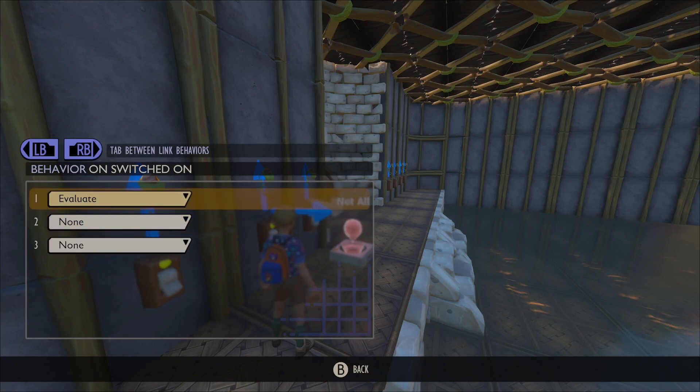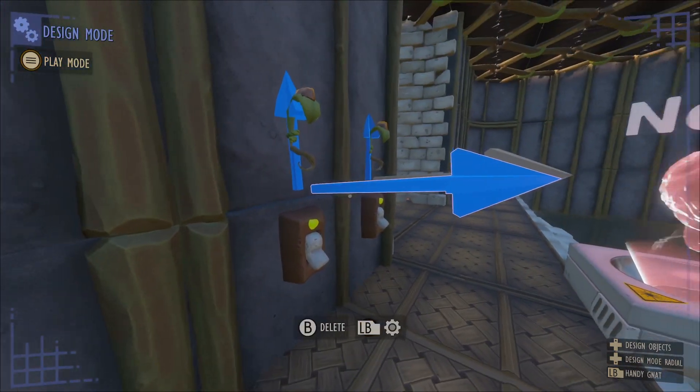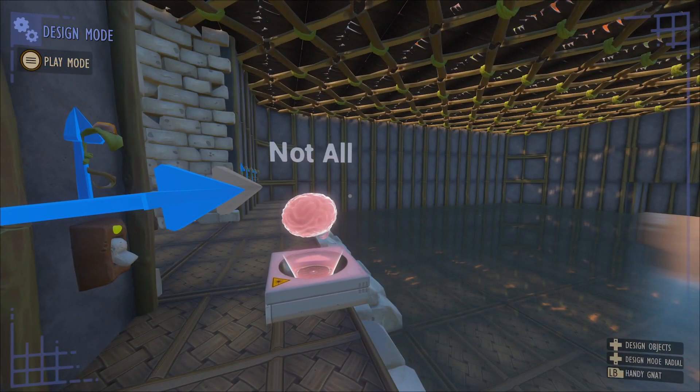For the second switch link, we want it to be 'switch on to evaluate' and 'switch off to have no behavior.' So all this does is when this switch is turned on, it tells the gate to evaluate how many links are connected to it — but when it's switched off, it does not do anything.